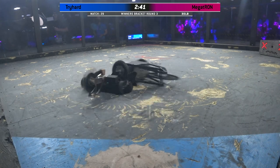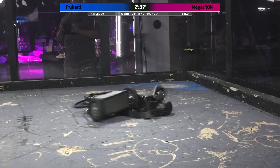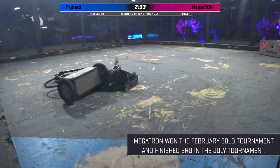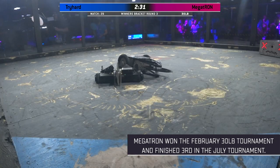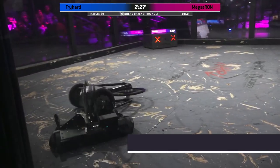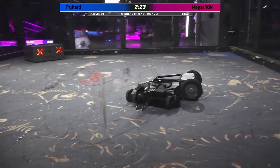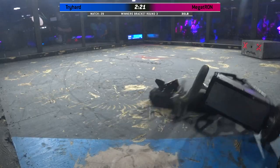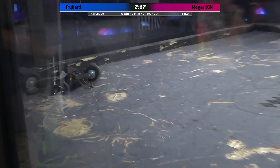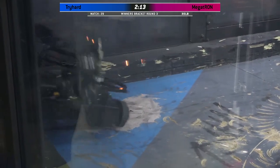The strategy here with Jameson Goh is you've got this huge plow on the front — you want to break the bar, you want to break this weapon on TryHard. The interesting thing is TryHard is not running a traditional bar like the kind you might see from Ray Billings and Tombstone. Instead, he's running a disc, so the disc cannot be broken quite in the exact same way. Really, what you're trying to do here is shove that disc into the rails and break that.